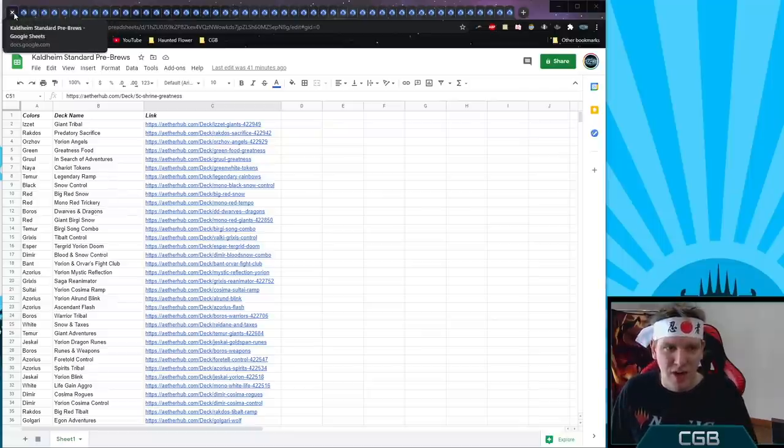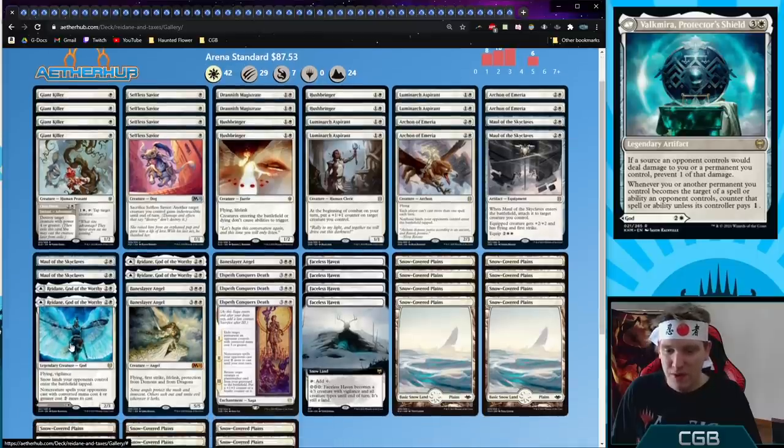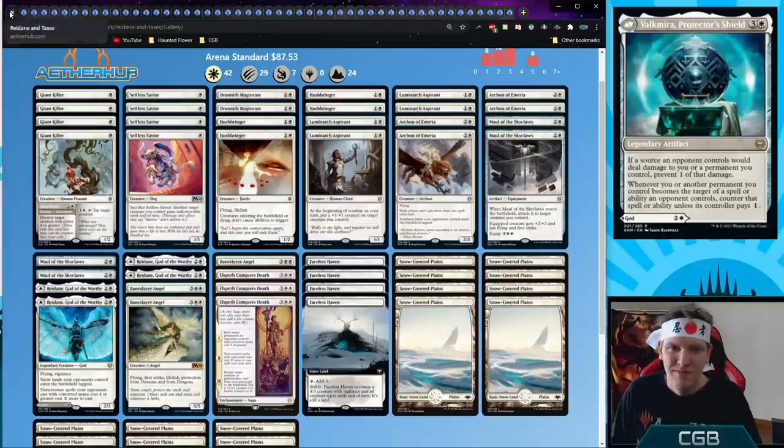Number one: Redane and Taxes. This is a mono white annoying deck built around creatures that have annoying effects when they stick to the battlefield — Giant Killer taps things, the Savior sacks things. The new card is Redane, God of the Worthy: two mana white, flying vigilance, snowlands enter tapped for the opponent, and non-creature spells cost two more. Faceless Haven is another important card, and Maul of the Skyclaves makes your threats bigger and stronger.